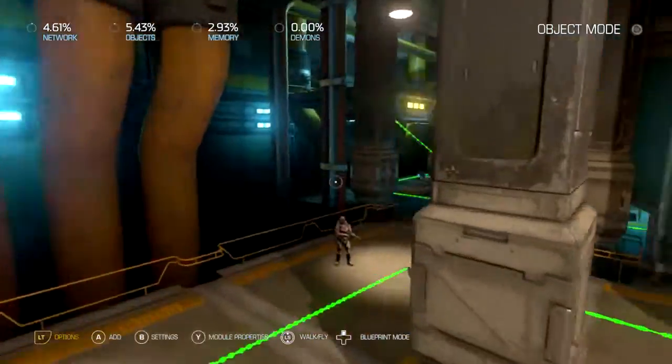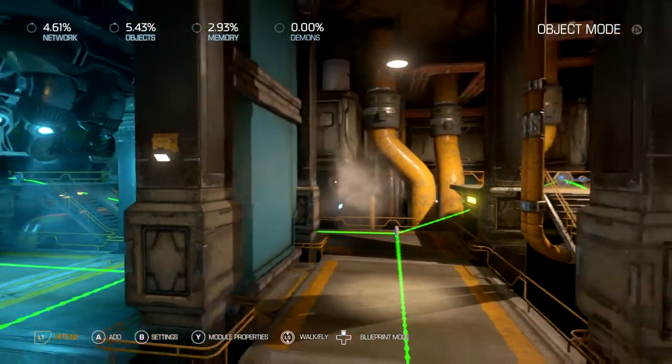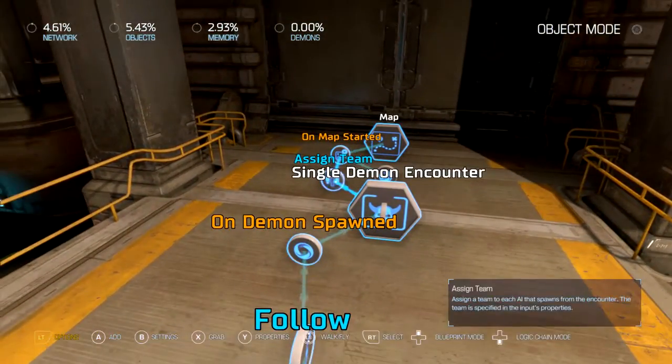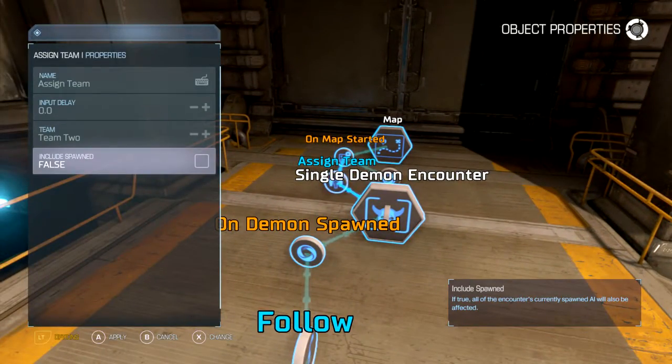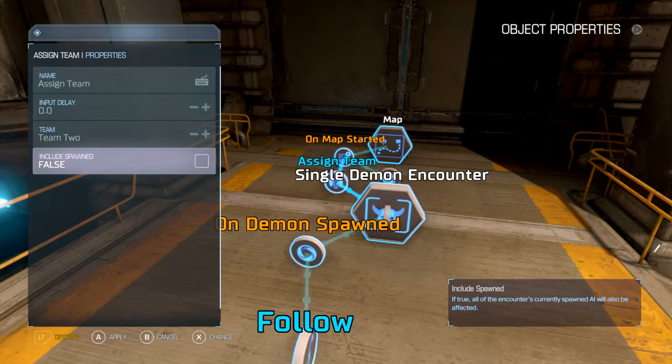So if you get four friends together, you're going to have a 16-person deathmatch. For teams, it's real simple — you just got to set these guys up for what team you want them on, except for include spawn. Team one is always going to be team one, team two is team two, team three, team four, and so forth. If you put include spawn, they won't attack each other, and they won't attack you if you're on the same team. Turn this off and they'll just shoot anybody.